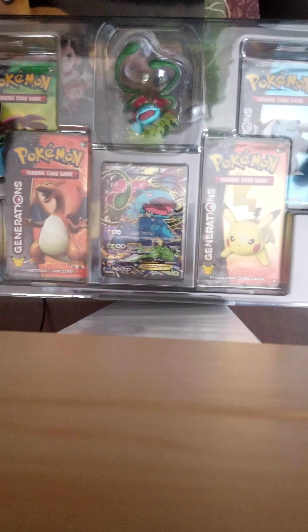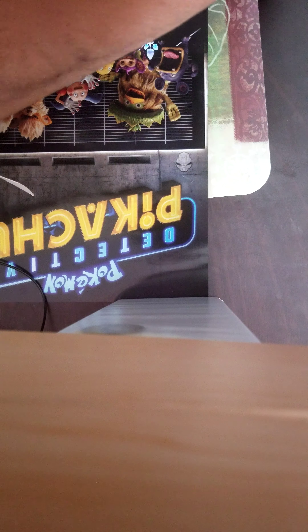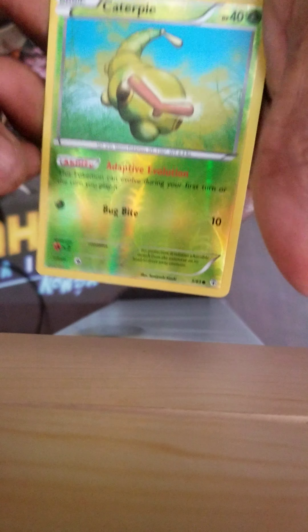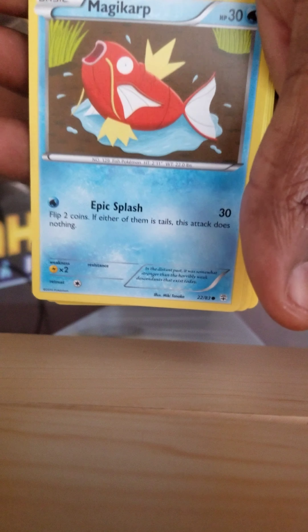I'm opening up the Venusaur EX first. That's the little figure that comes with it. Here's the card. Here's the code card. I don't know if these packs come with code cards, but I'll open up this one first. Let's see what I'm going to get. There's a Caterpie. That's a reverse holo, energy, trainer, magic card.